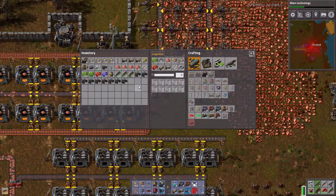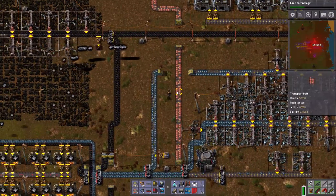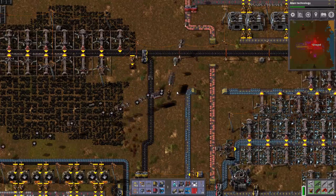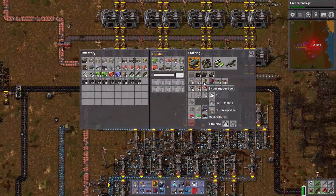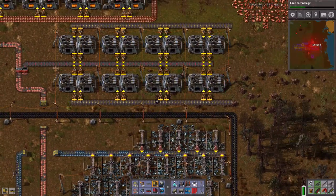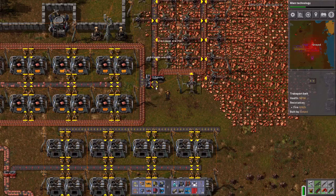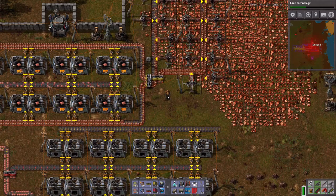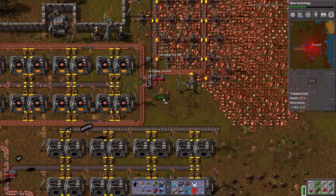Why am I not getting any iron? Why am I not getting any iron? Because I was outside the network — that's a good reason why. Bring me stuff. That's good enough. Okay, so now I can get more splitters of that nature. Let's get these sped up actually, let's have them pointing in the right direction. There we go. And then I used the wrong color — I'm just doing great today.